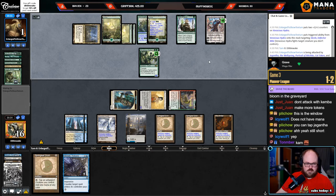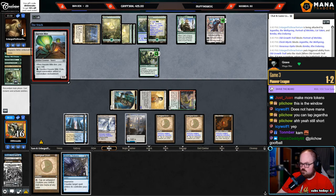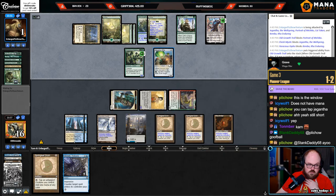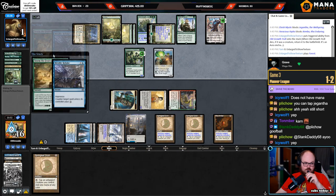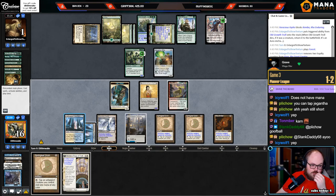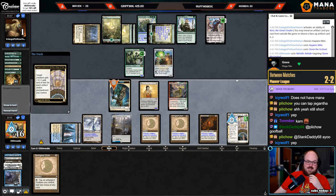Depending on what they have — actually it is kind of bad. If they get Leveler I can counter it, I got Haywire Mite. Haywire Mite can't kill any of my creatures. They're not dead — they can block, block, gain, gain, gain two, go to three, take two, go to one. I will counter that. Dead to a removal spell. The nice thing about this is they have to lose the Hydra this turn. Oh, that kills them! Even if they gain two they still die because they can't kill the Portrait with Haywire Mite. What a sick game — almost lost that one too.